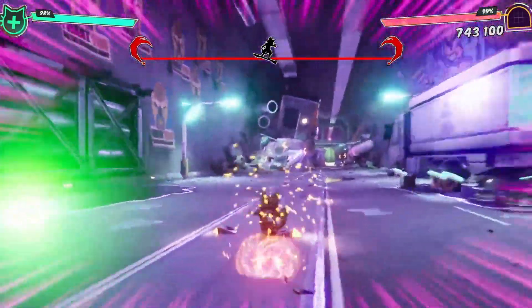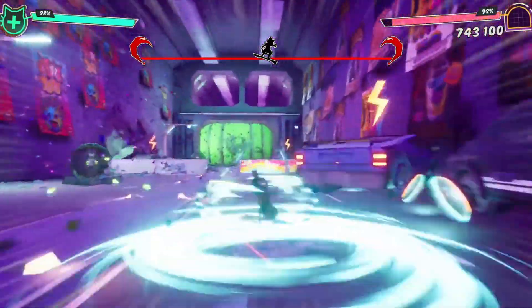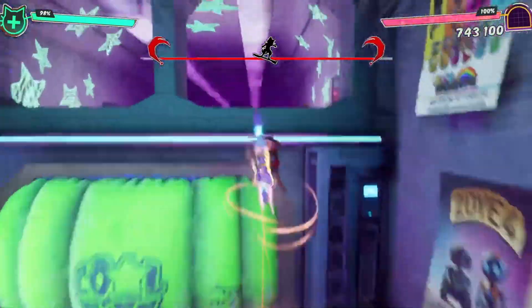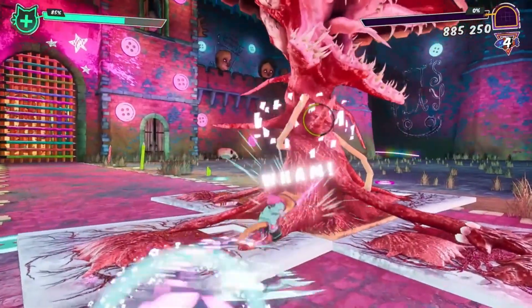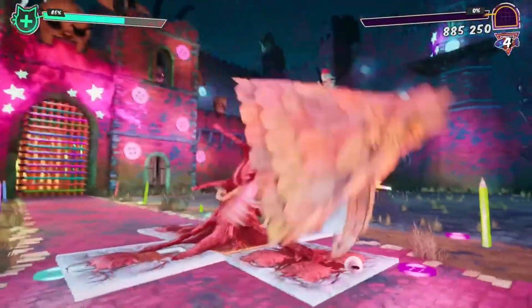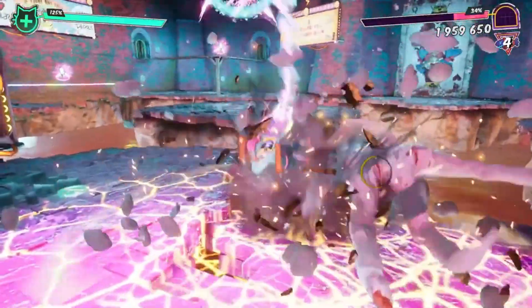One of the most striking aspects of this game is its innovative approach to movement and combat. Gory's primary tool of destruction is a hoverboard — yes, you heard that right — and this isn't just any hoverboard; it's a sentient, weaponized piece of tech named Frank. The hoverboard serves as your primary mode of transportation and your deadliest weapon, and is central to both combat and traversal, making for a game that feels as much about fluid movement as it does about brutal, bloody combat.